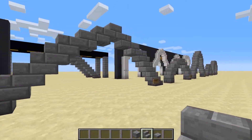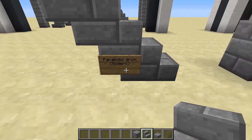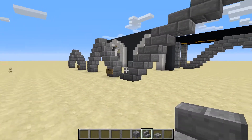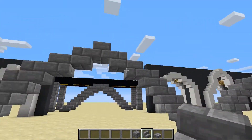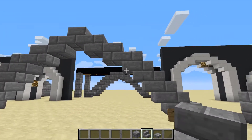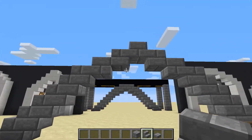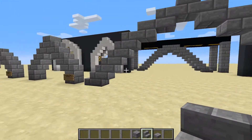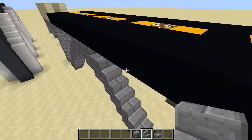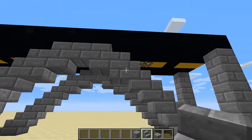Moving on, we have the most modern type of arch: the parabolic arch. This is used today to make long bridges and all sorts of things, and it's also used in skyscrapers and everywhere you can think of. It's basically an arch with slanting legs that can be of varying angles. This here is just one example of a quick modern-type motorway bridge.